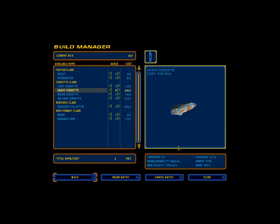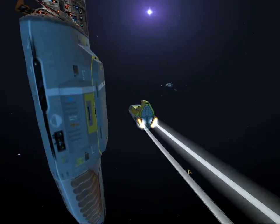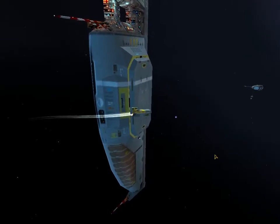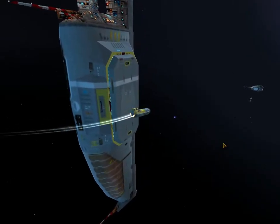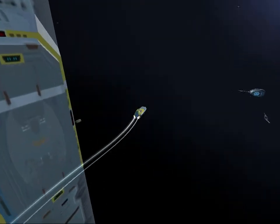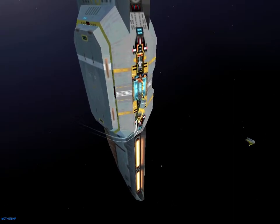Coverage of 33%, still medium maneuverability, much better armor — almost twice the armor of a light corvette — and much more firepower that even rivals the interceptor for direct firepower, though interceptors are slightly more versatile. They're crap against frigates though; they're just not fast enough to really go against the turrets of a frigate. Unless you have an overwhelming force, you really need to be careful about that.